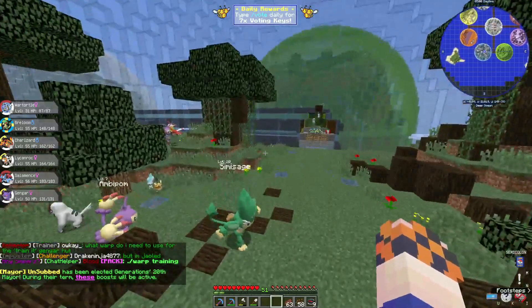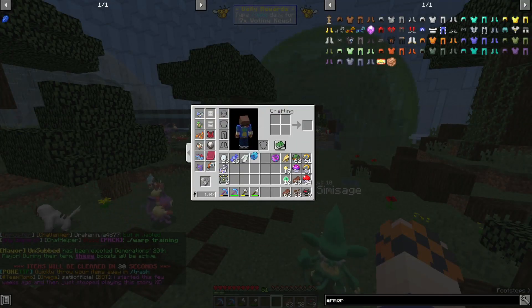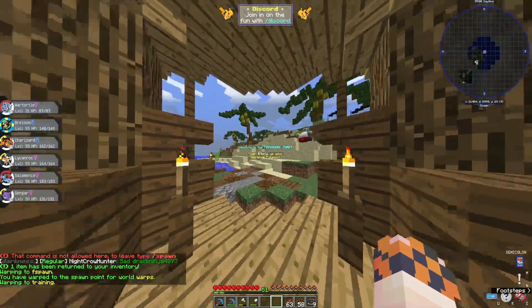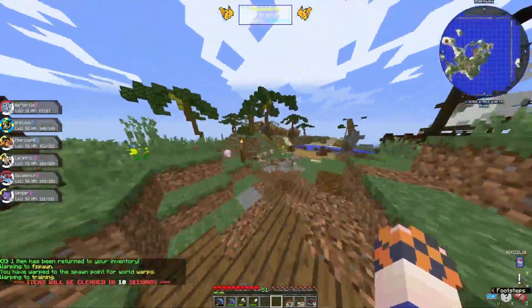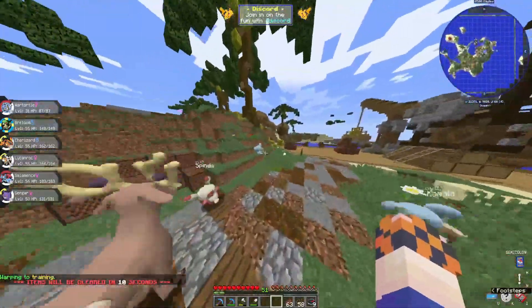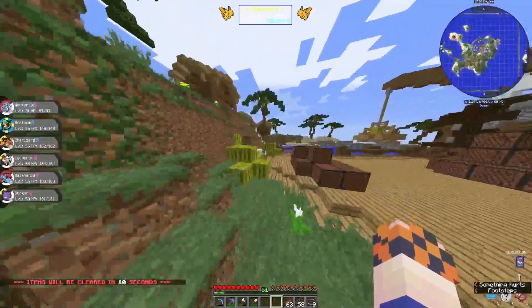Now we want to take the anklet off - we don't need it anymore. We're going to throw a Lucky Egg on this thing and come over to Warped Training. We're going to get this guy up to level 50 to 55 like the rest of our team, and then we're all good. We're going to go ahead and take on a gym today.